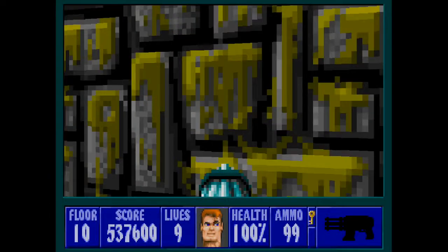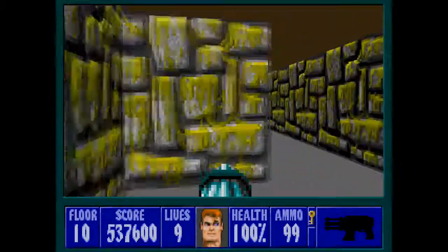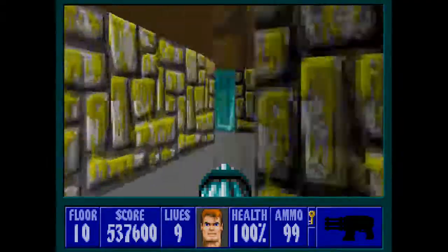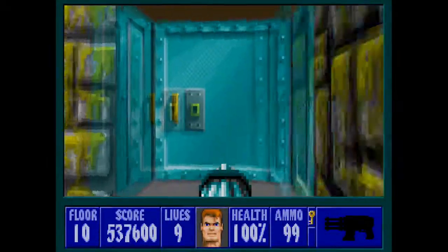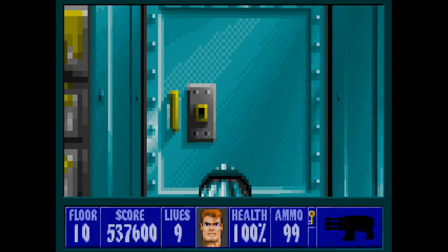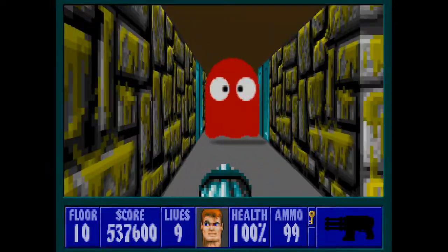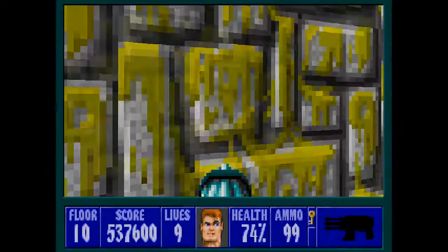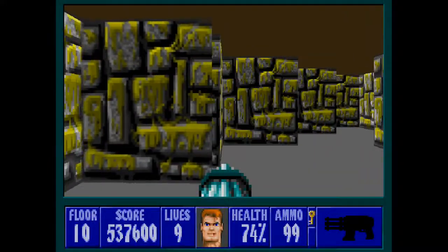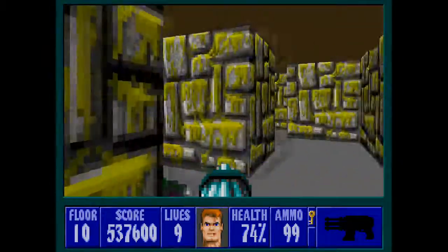There is one final secret just here. We're going to wait, because we don't want to activate it until we're ready — it will block off this entire area. The reason we want to block it off is because the final enemy cannot be killed; he is invincible. Here he is through this door — he's going to rush at us as soon as we open it. We want to dart through him, grab the treasure on the other side, dart through him again, turn around, and press this final secret. And we are done with Floor 10 of Episode 6.